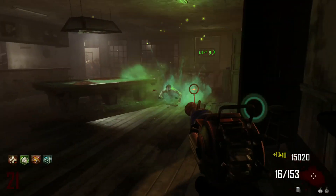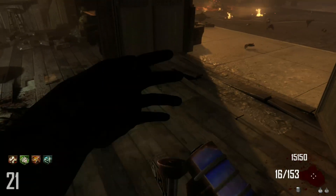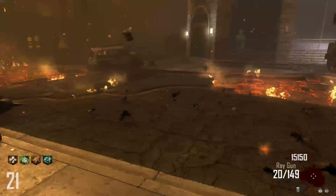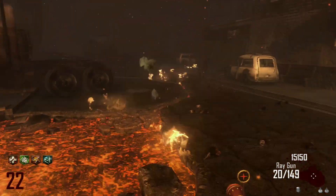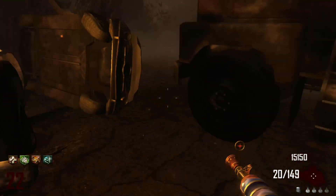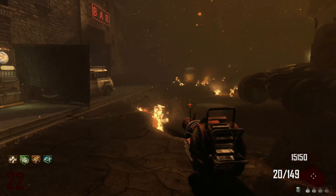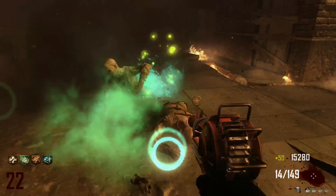I reckon we waste the ammo a bit first — use all the ammo up and then pack-a-punch it. When we're out of ammo because then we get all the ammo back. Some 200 IQ thinking right there. I always thought the green looks cool and the red as well.